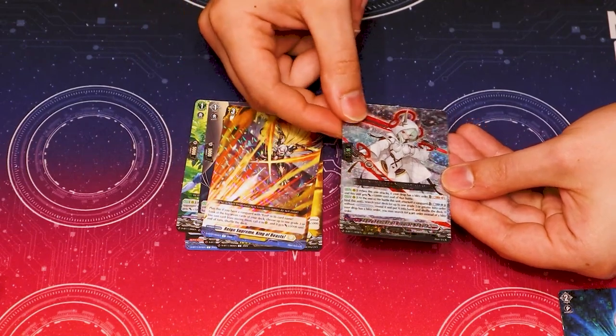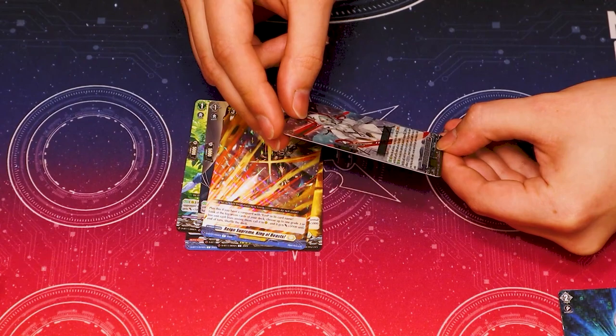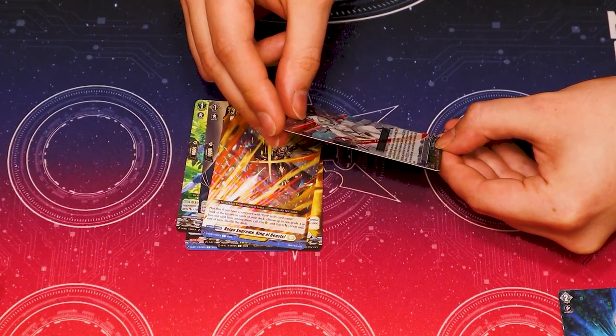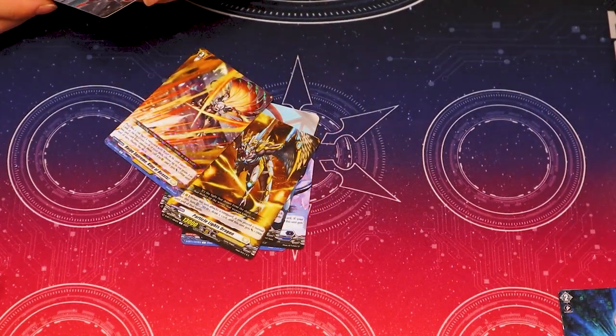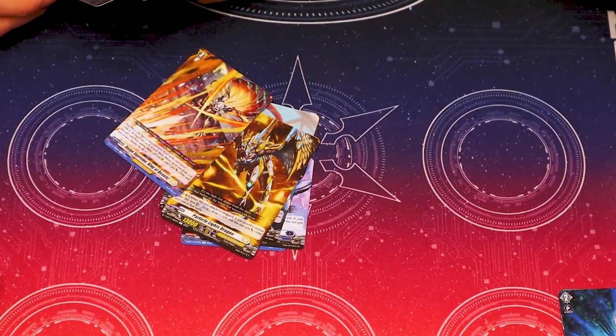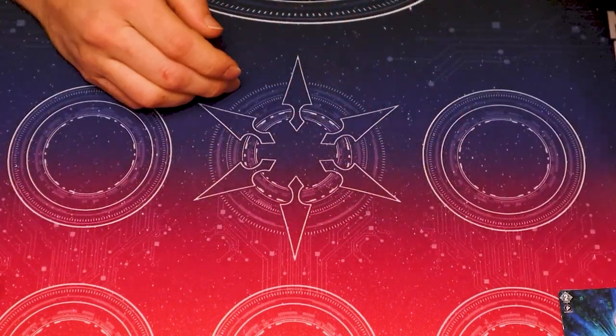Oh, triple order, triple order, triple order. Yo! Oh, that art's sick! Holy shit! Is it Ava? Yeah, it's Ava. Neb Eva. When this attacks, drops in as a Blitz Order, so last one gets 10k. Oh yeah, it's one of those Blitz Order searching things. It's the same thing as the grade two. Lady Fencer of Bipolar Nebula? Okay. Whatever you say, brushing. Yeah, it's another Blitz Order searcher.